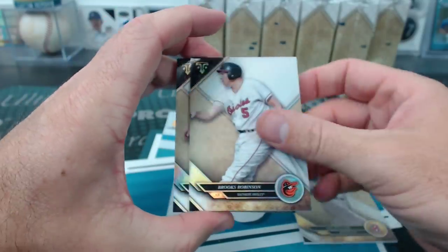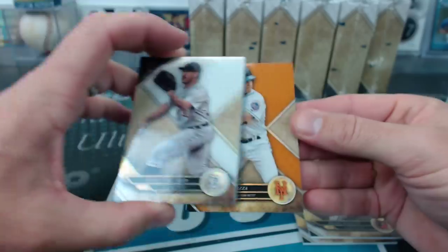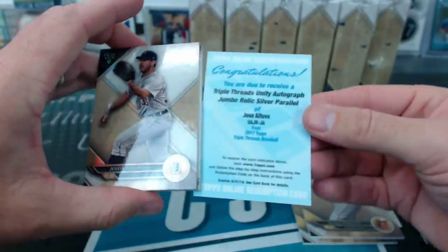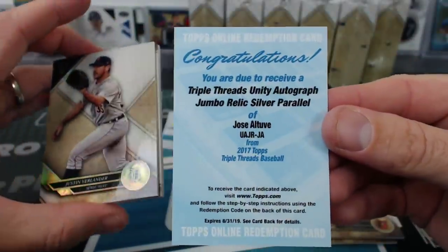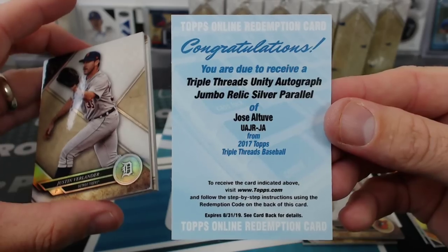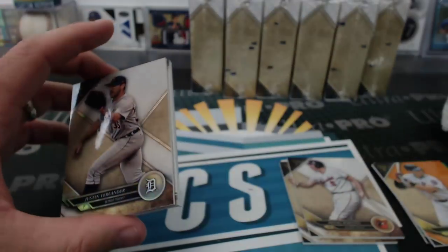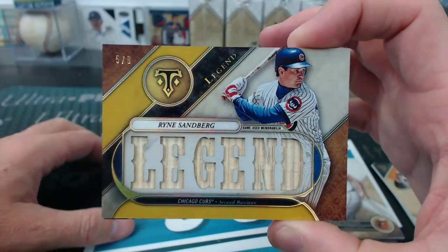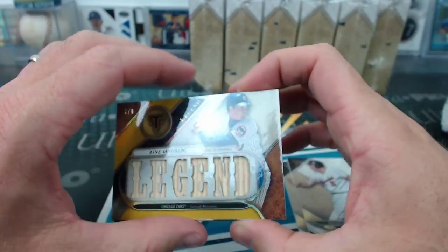Ted Williams, Brooks Robinson, and Verlander. A green Betts and an orange Piazza. We have a redemption — it is Altuve, Unity Autograph, Jumbo Relic, Silver Parallel. Ken W, there you go. The beef: Ryan Sandberg Legend, five of nine, Primary Ken. Triple Threads rules — it's really good this year.